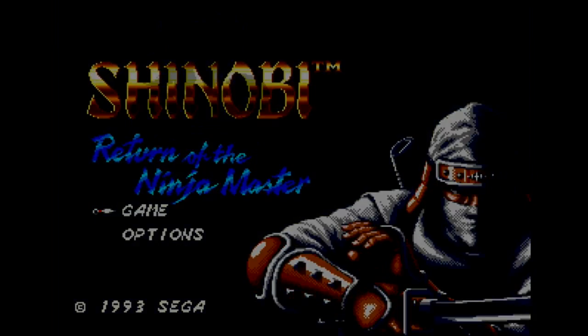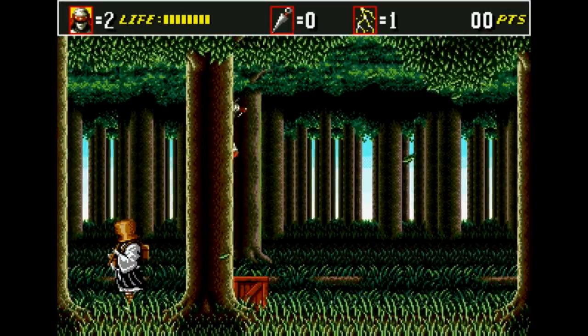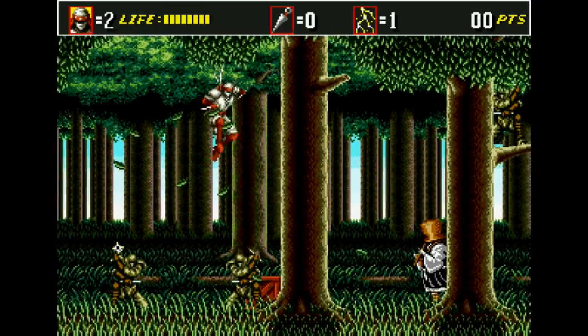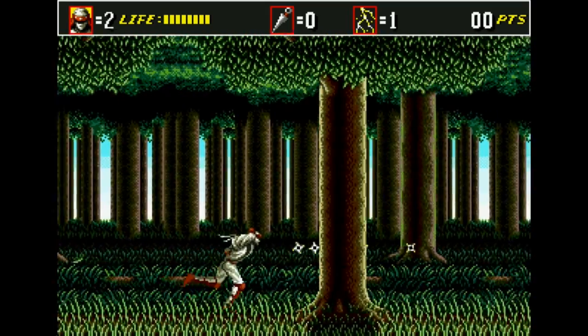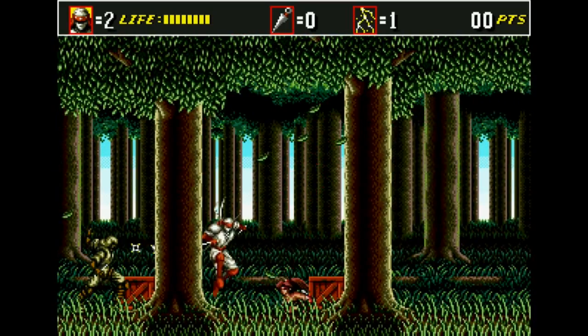This is a tool-assisted run I did of Shinobi 3 where I don't take any damage and I don't kill anything unless I need to to advance. I also put down the rule that I can't use any shurikens, but I did this mainly for fun years ago. I had never tried doing anything with tool assists before on a game, and I just thought it would be fun to try. It was a lot of work, but it was definitely pretty neat when it was done to watch the whole final product.